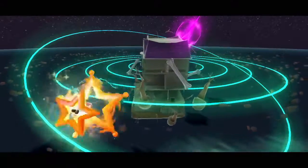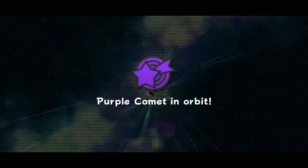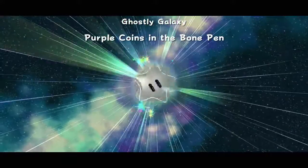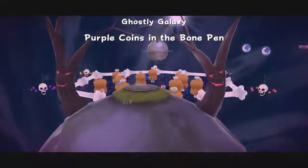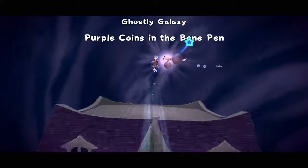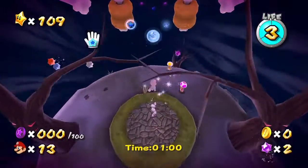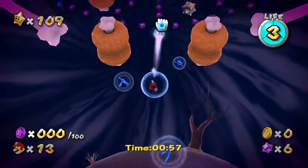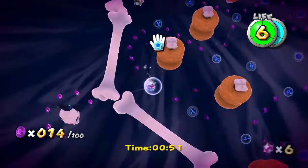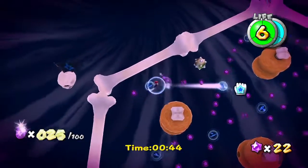We're gonna have to do the Ghostly Galaxy for the purple coin level. There are like more than 100 purple coins in this galaxy, so you don't have to collect all of them — just go for 100. There's a time limit, so we have about one minute to get this job done. Don't dawdle. You can also collect some star bits along the way, but don't waste time collecting them all.